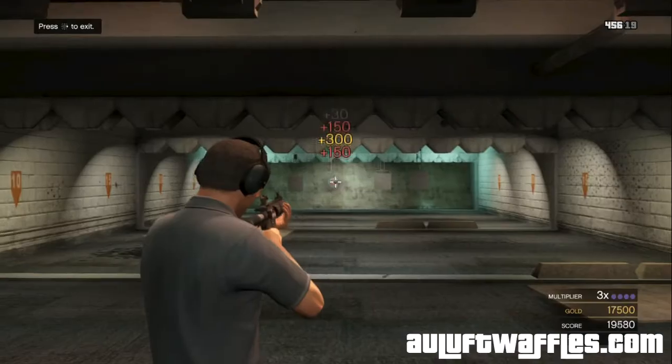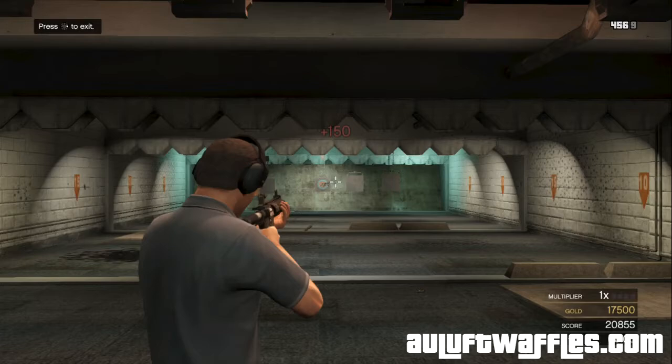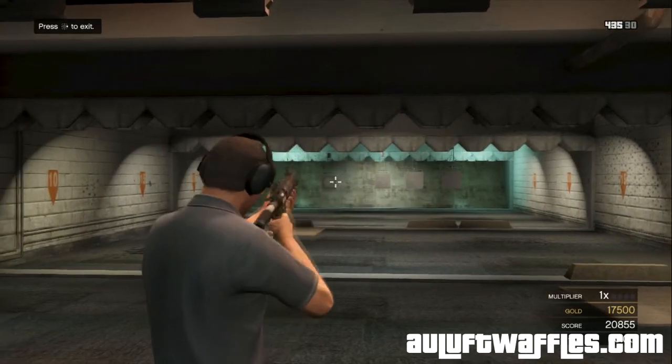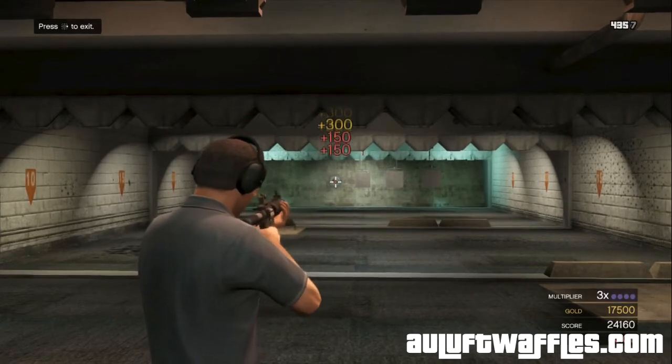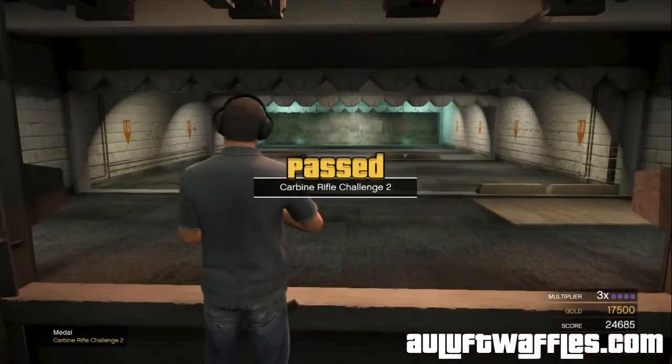In challenge 2 for the assault rifles, there are 4 targets that move across the screen one by one. They move fairly slowly. Aim for the middle and you should be able to get gold. You can shoot the back of a target without losing the multiplier.